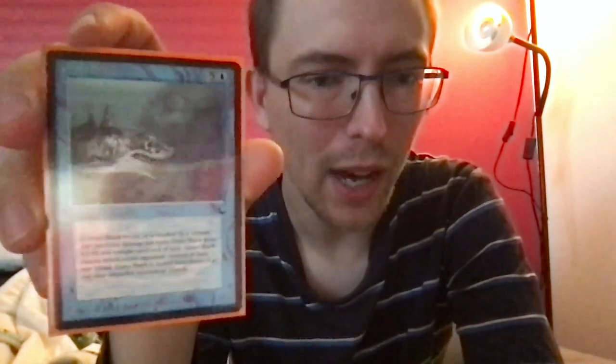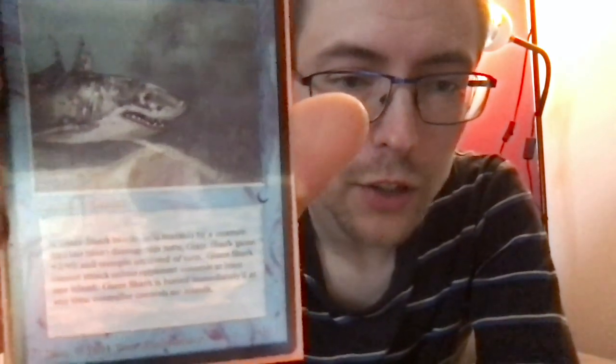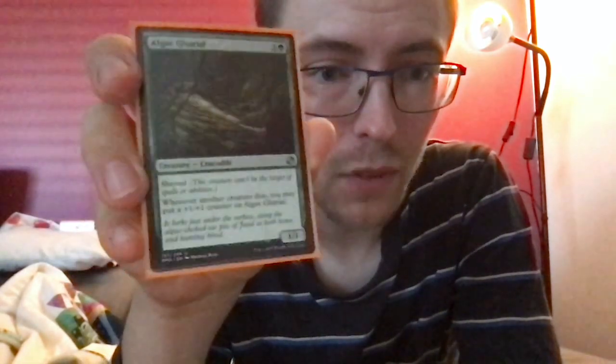Giant Shark — five and a blue for a 4/4. If Giant Shark blocks or is blocked by a creature that has taken damage this turn, it gains +2/+0 and trample until end of turn. Giant Shark cannot attack unless the opponent controls at least one island, and it dies immediately if at any time its controller controls no islands. Yeah, it's a bad card. Algi Gariel — three and a green for a 1/1 crocodile with shroud. Whenever another creature dies, you can put a +1/+1 counter on it — any creature dying, not just your own — so it can get decently large, and shroud makes it difficult to deal with.